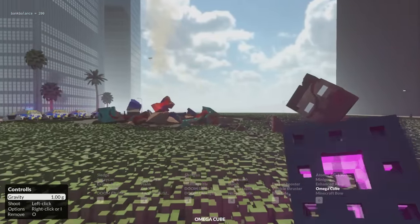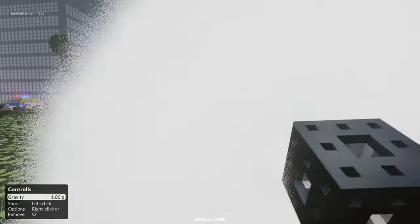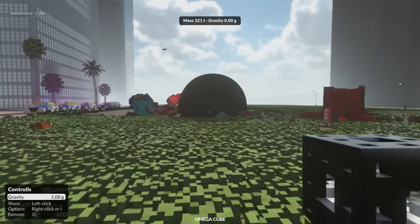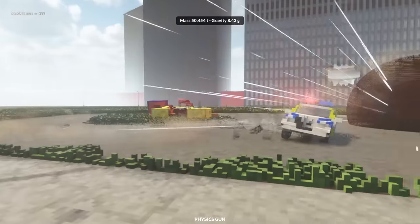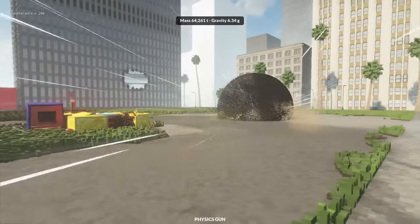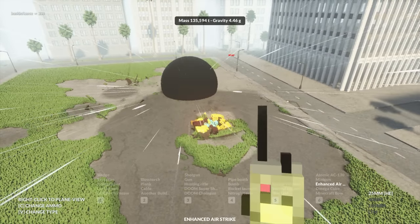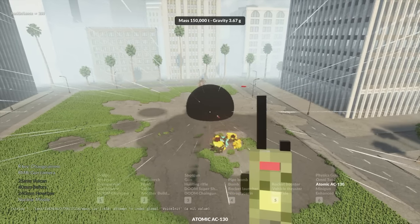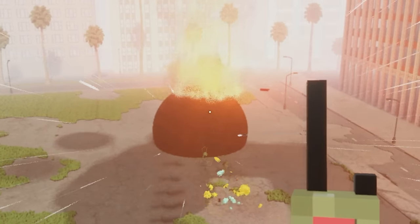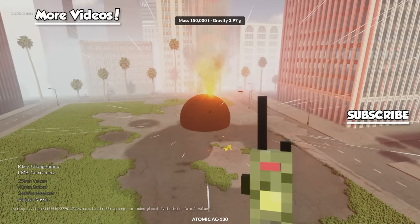He's down! Now we get the omega cube — set it to black hole — in three, two, one! This is how you stop him. We gotta feed the black hole so it gets bigger. Throw in a police car. Just for safe measure, another nuke — three, two, one — nuke! I think we have destroyed Herobrine! I'm getting sucked into the black hole. Anyway, thanks for watching, subscribe, remember to stay sweet — bye!